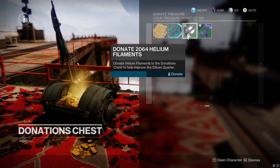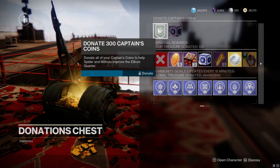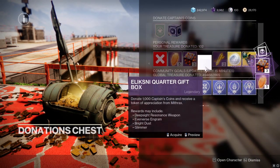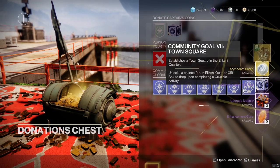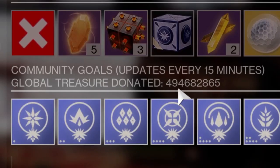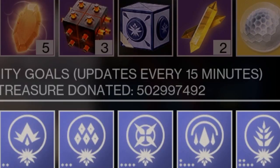I have bought 420 helium filaments — you already know. We'll donate 2,000. Go ahead and donate some captain coins as well, and then bada bing, we've gotten all the rewards. I'll take that — thank you, thank you, thank you for that free shard and that ghost shell.